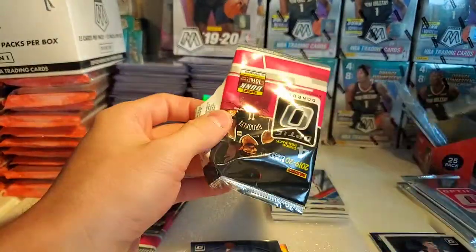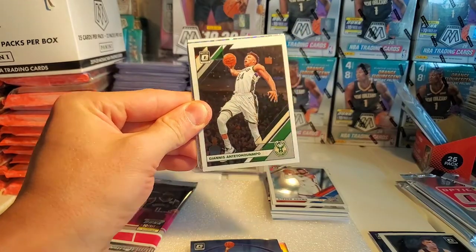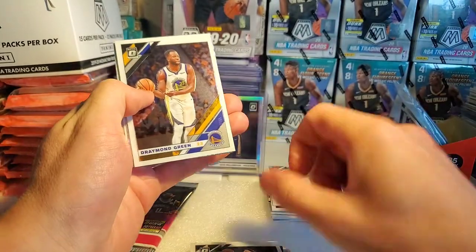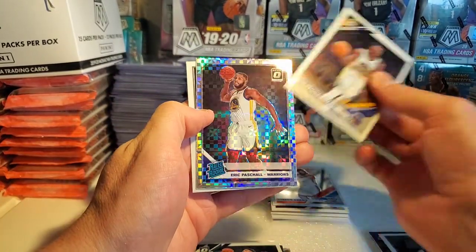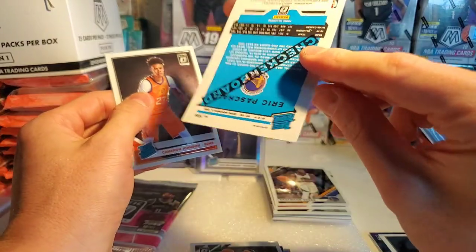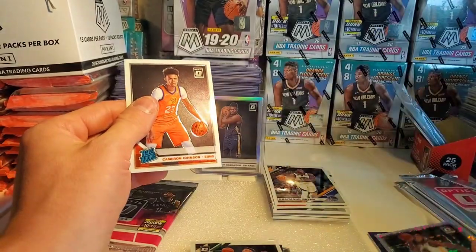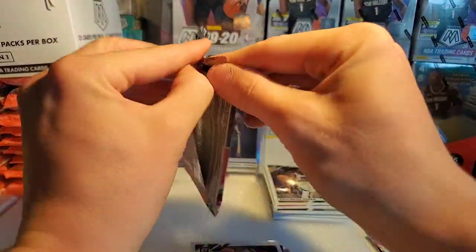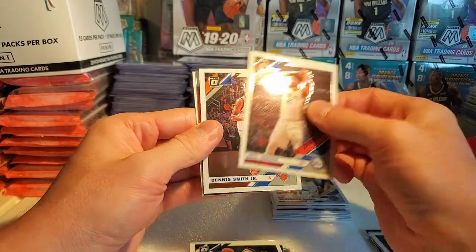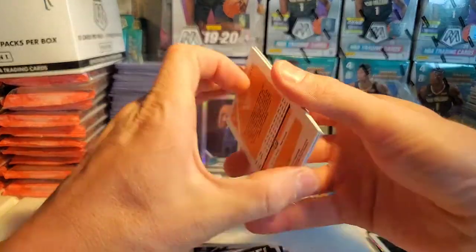Next video is going to be some Mosaic, and I'm also going to do a video on rookie cards I'm collecting. We got a Giannis — put him in the good pile. Eric Pascal — is that a checkerboard? That's pretty dope. Cam Johnson rookie — not a bad rookie to get. Dennis Smith, Joel Embiid, Pascal Siakam, and a Rudy Gobert base.